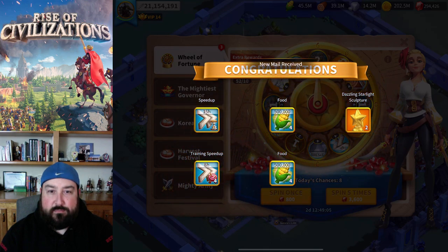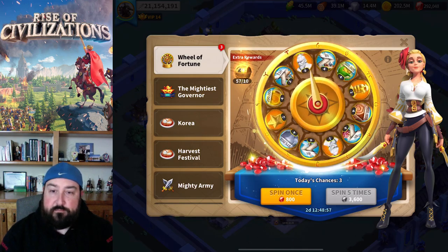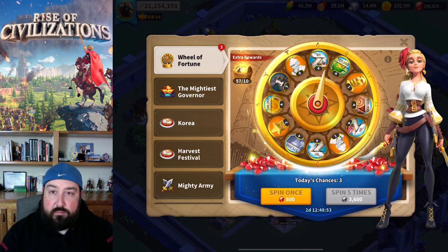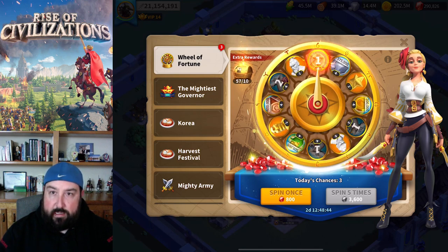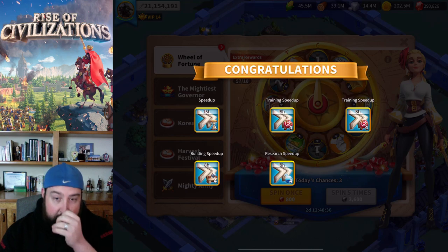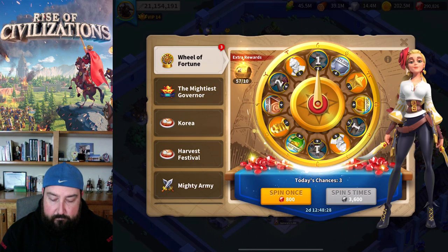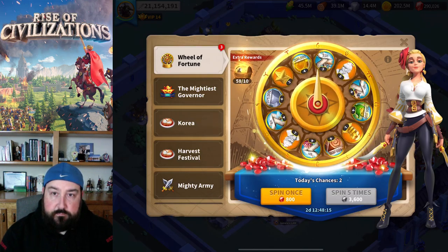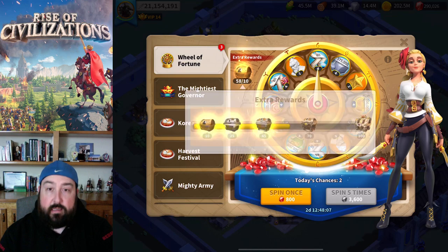Not too bad overall — I don't really need the stars too bad. Let's do 5 one more time and then I think we'll stop here. When the server resets tomorrow I'll get another discounted one, then do the rest I can do, and then 2 more on the last day. That last spin was all speed-ups, which is great. That gets us to 58 items in the chest.